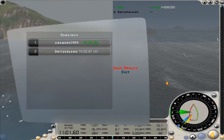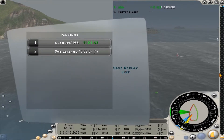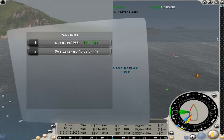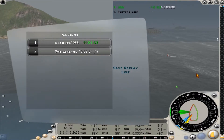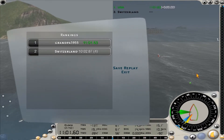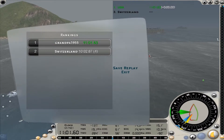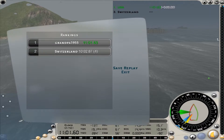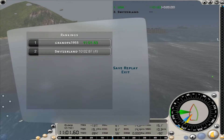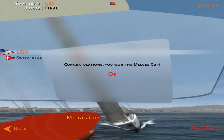We crossed the finish line in just over 11 minutes. We are the Melch Cup champions! Switzerland put up a gallant fight on this last round, but our skipper, crew, and boat was just too much for them to handle. We're going to go back to the marina, open up some champagne, toast our victory, and toss the skipper and crew into the drink — which is a sailing tradition. There will be some serious celebrating tonight. USA sweeps the finals 2-0, with a streak of 14 straight victories throughout this regatta after a first-round loss to Australia.